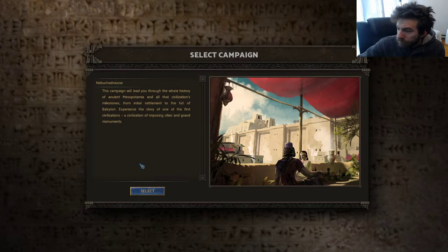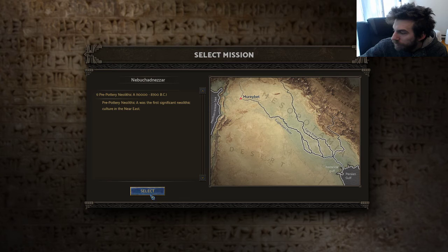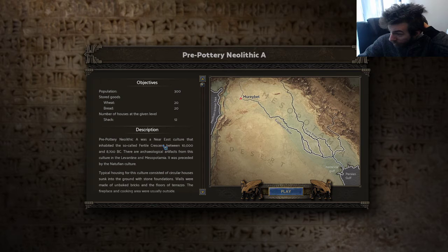This campaign leads through the whole history of ancient Mesopotamia and all the civilization milestones. So this is 10,000 BC. My objective is to get 20 wheat, 20 bread, 12 shacks, and 300 people. That shouldn't be too bad.